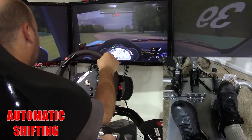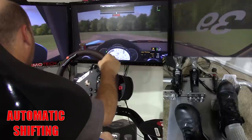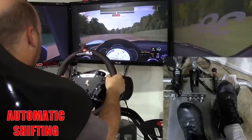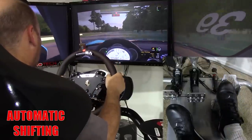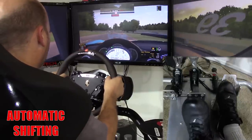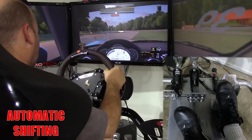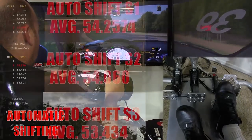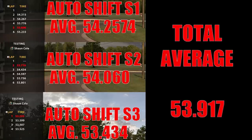The most disheartening part was being in the wrong gear, getting back on the gas, and having to chug out of corners with no RPMs. You could also hear the time the transmission spent during shifts, robbing speed. On top of that was the lack of any engine braking whatsoever — the car relied entirely on the brakes, making it very easy to drive off corners. I ran three sessions and my best laps fell between 53.225 and 53.716, with a combined average lap time of 53.917 seconds.